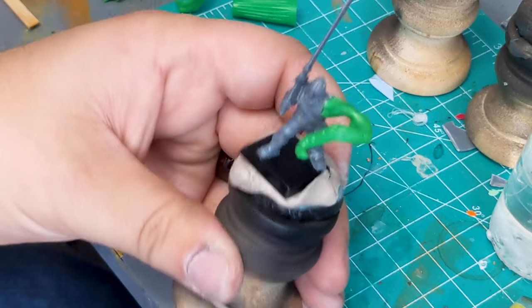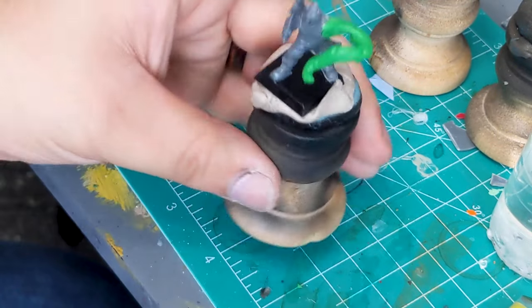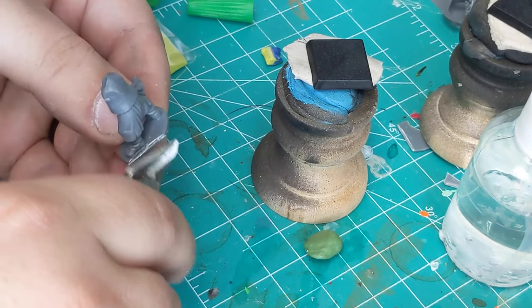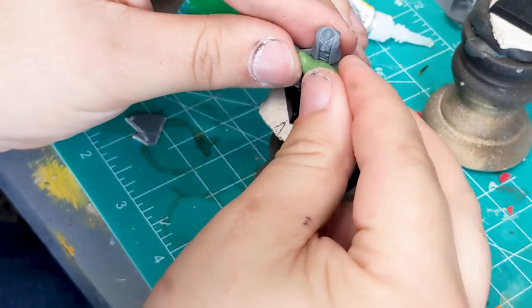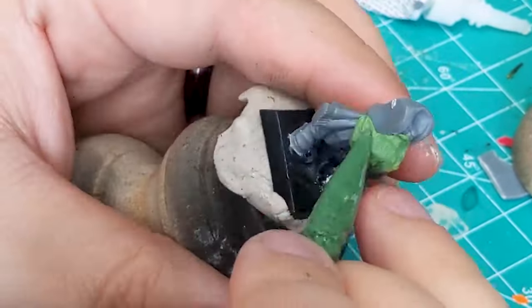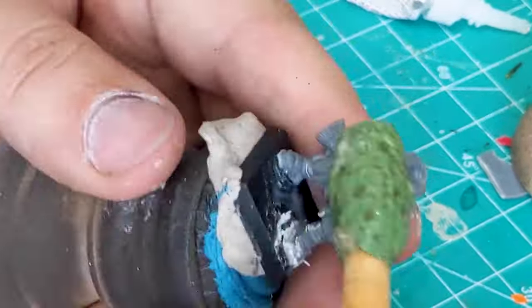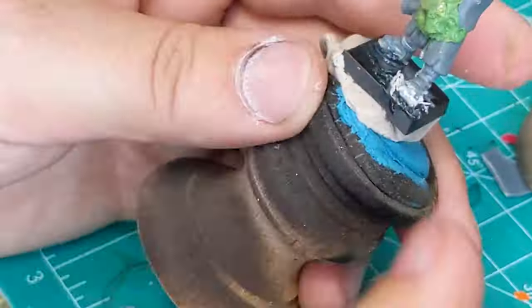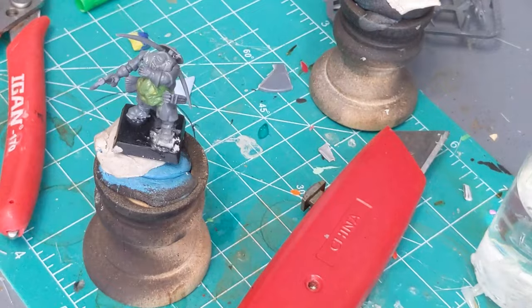Later I sculpt some green stuff on him and give him a hunchback. This is my next one — he's got the curse of beloped, I think that's what it's called. I sculpted a kind of big belly on him and then gave him a mark of Nurgle, which is the three dots or circles.